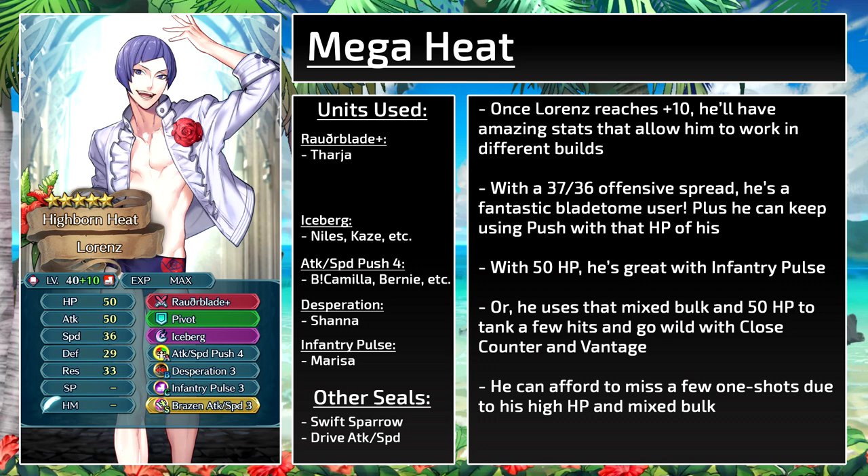The fourth build is what he could run at plus 10. Lorenz should only run a Blade Tome if he's at plus 10. With a 37-36 offensive spread he can be a solid Blade Tome user, and he can keep using Attack Speed Push 4 with his high HP. Infantry Pulse works really well with high HP units like Lorenz, so he can help his allies while having an offensive presence. This set works really well with the specials Fire Emblem and Hero's Blood — Fire Emblem is on Legendary Marth and the Christmas duo Marth and Elise, while Hero's Blood is on Young Marth. Those specials give stat bonuses to allies after use, which helps Blade Tome users, and Infantry Pulse will help them proc it faster. Or for a different Blade Tome set, with those defenses and HP, Lorenz can tank a few hits and then go wild with Close Counter advantage, affording to miss a few one-shots thanks to his bulk — unlike Nino who can't afford that.